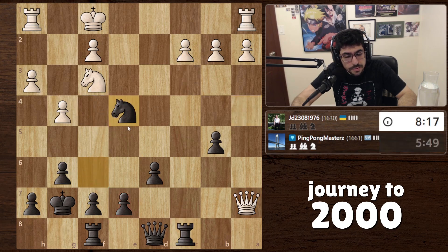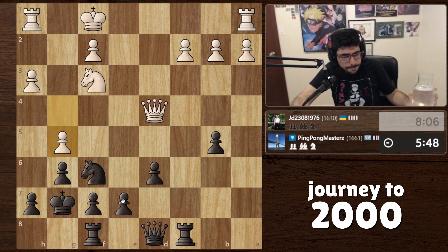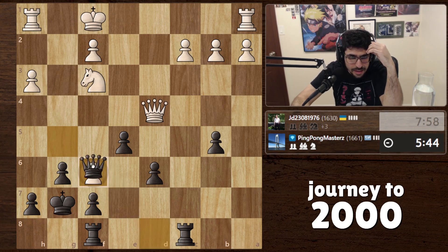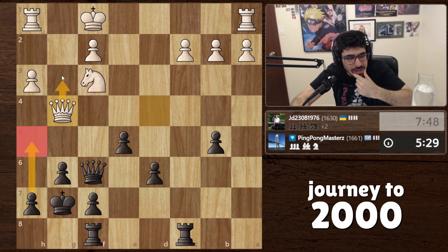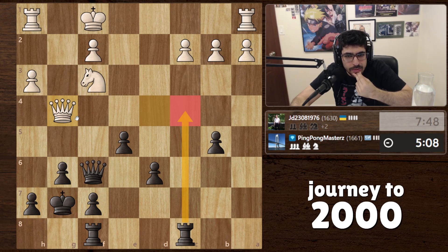I'm going to take this first. He comes with the check, we just bring the knight back — we don't want to spend too much time. Oh my god, I completely missed that. That's okay, it's not the end of the game — but that was very bad, this is hanging. Does he come here defending the knight? This is very tricky. This move looks nice too though, then he could come here defending the knight.